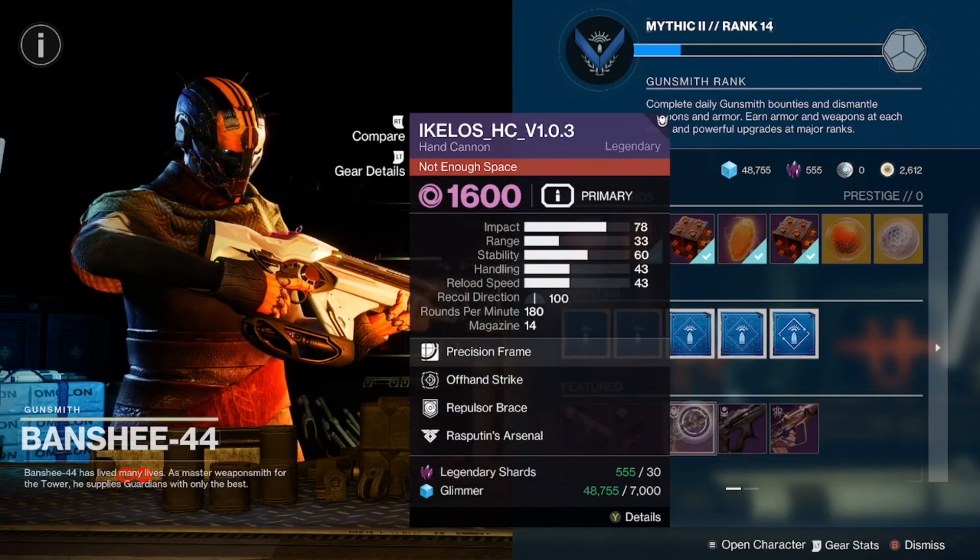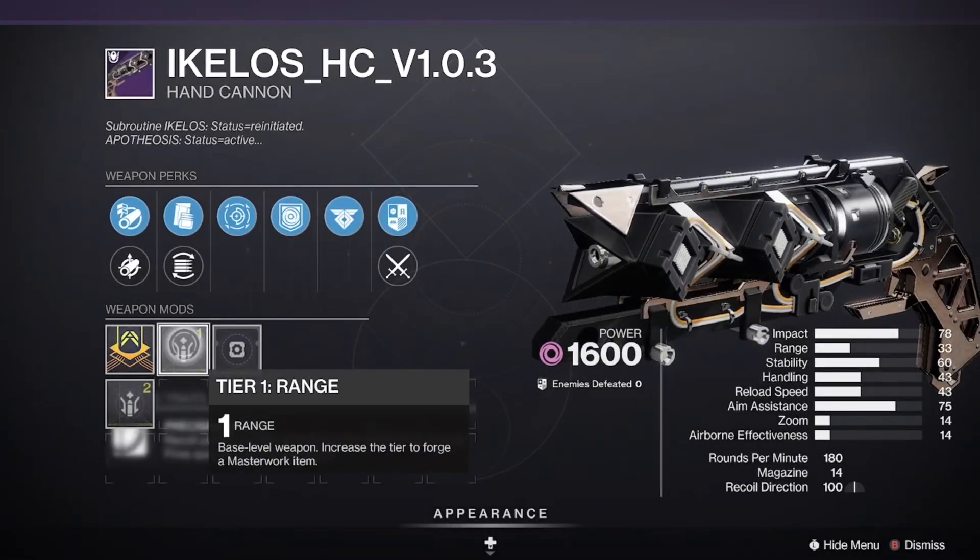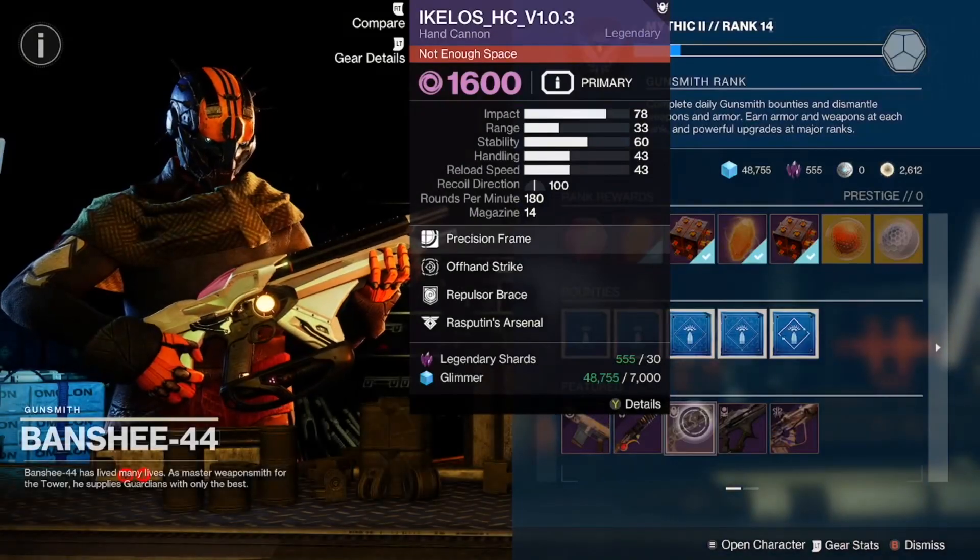Akello's hand cannon — repulsor brace, offhand strike, with a range masterwork. Good roll here for the Akello's hand cannon.